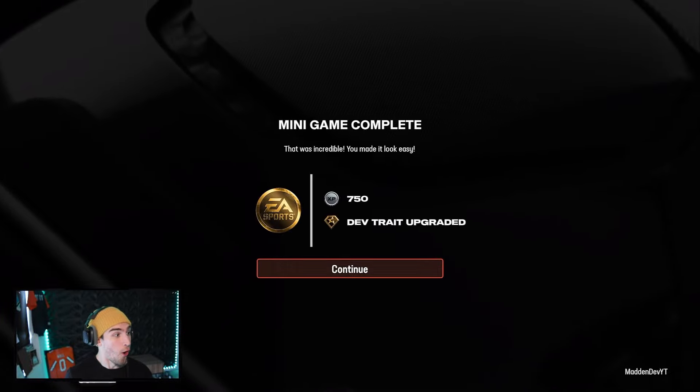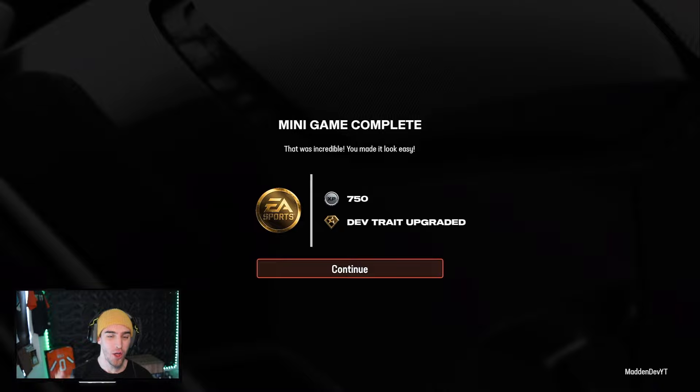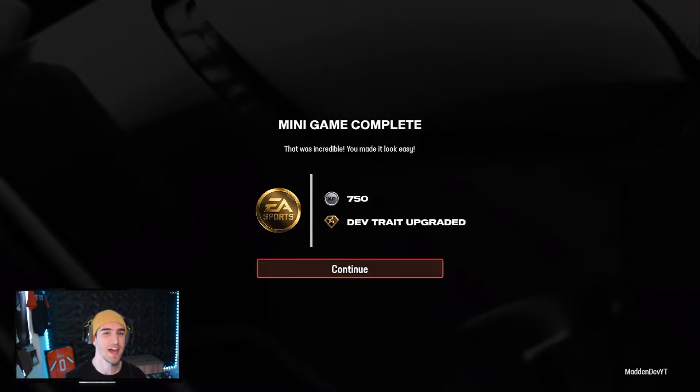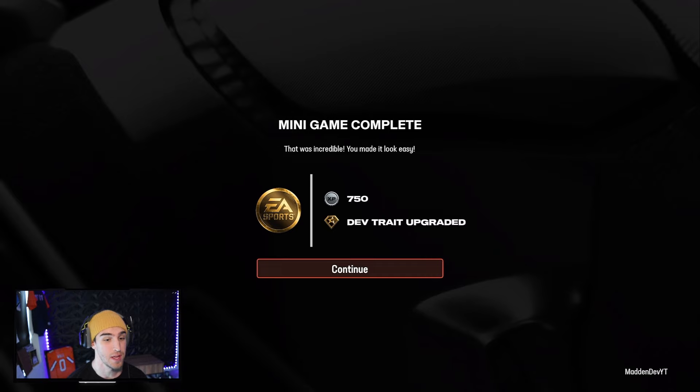JC Horn superstar development upgrade in practice! Let's go! That's all it's about — getting these guys better. And our best corner, who has been playing lights out lately, gets abilities.